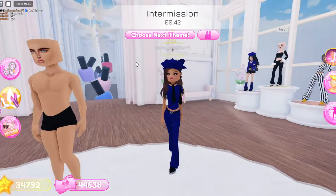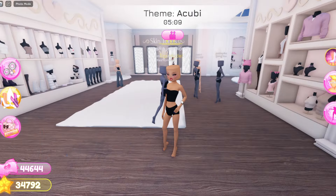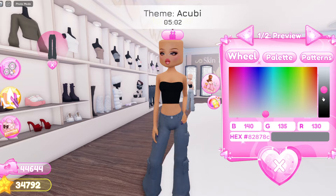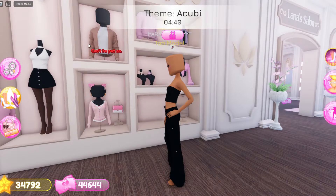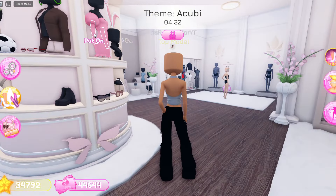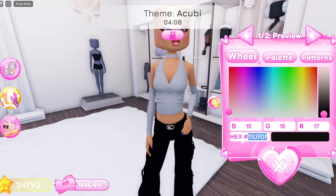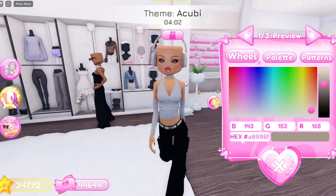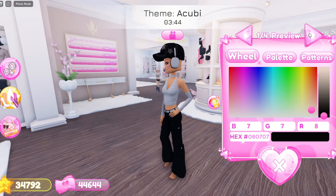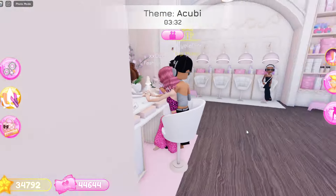You know what, it's fine — I'll see you guys in the next round. Now it's time for the next round and the theme is Akubi. I'm gonna go over to these pants and do the cargos in black. Now I'm putting on this halter top in gray, then these sleeves in gray. I'm grabbing this belt in gray — that's so cute so far. Now I'll grab these headphones in gray, and this hat in black with the stars in gray.